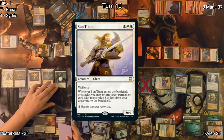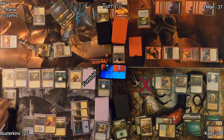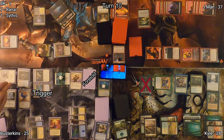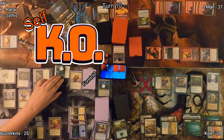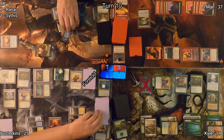Sun Titan enters the battlefield on Busterkins' side, and when he enters he brings a Selfless Spirit back from the graveyard. He casts Empyrean Eagle, which pumps all of his flying team, and moves to combat, really wanting to knock BK out of the game. But I deny him that satisfaction, tap my Silent Clearing, ping myself for one, and get a good old self-knockout.